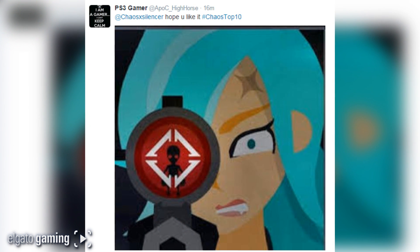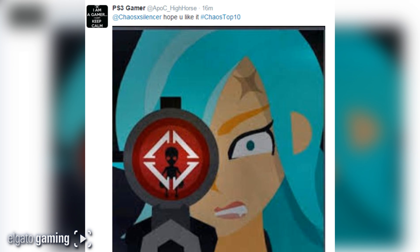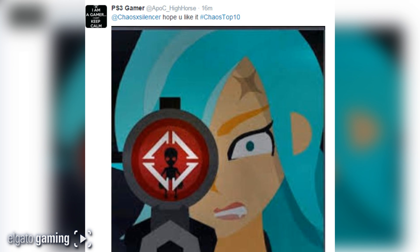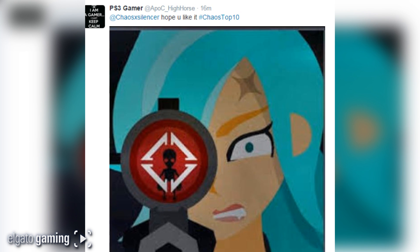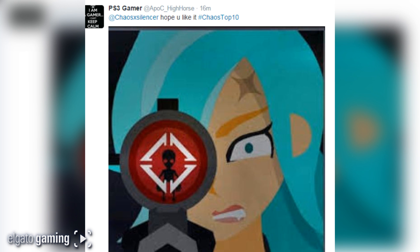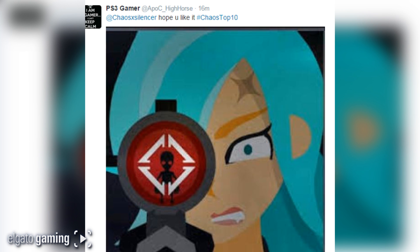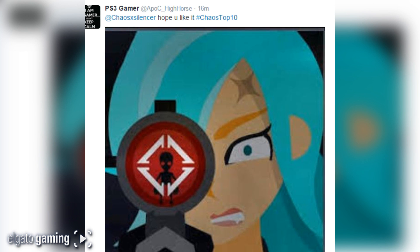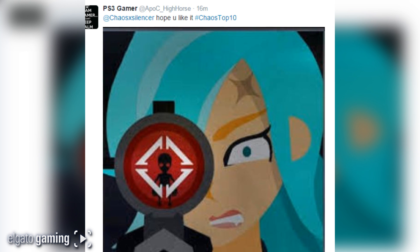At number 6, from apoc high horse — hashtag chaos top 10. This is a very cool emblem, one of those that has a lot more depth than some of the others. You've got the girl aiming down sights, you've got an acog scope with a little alien in there with the reticle on the alien, and she's gritting her teeth with what looks like a little drool coming out the bottom of her lip. Very cool emblem, a lot going on there — pretty awesome, I like that one.